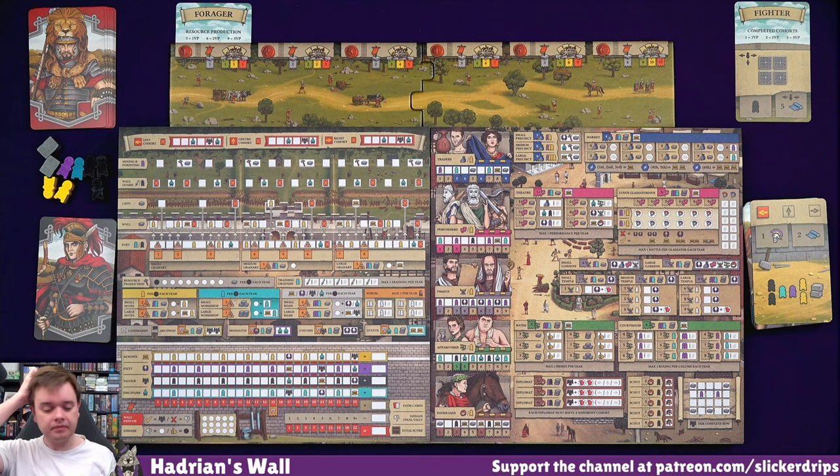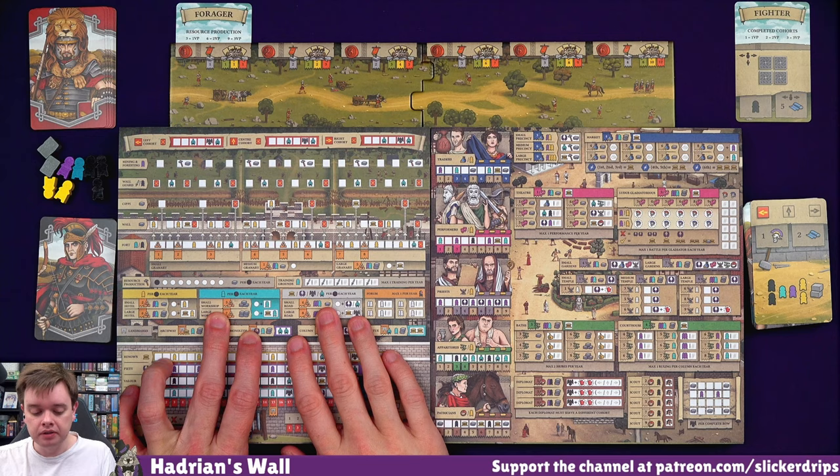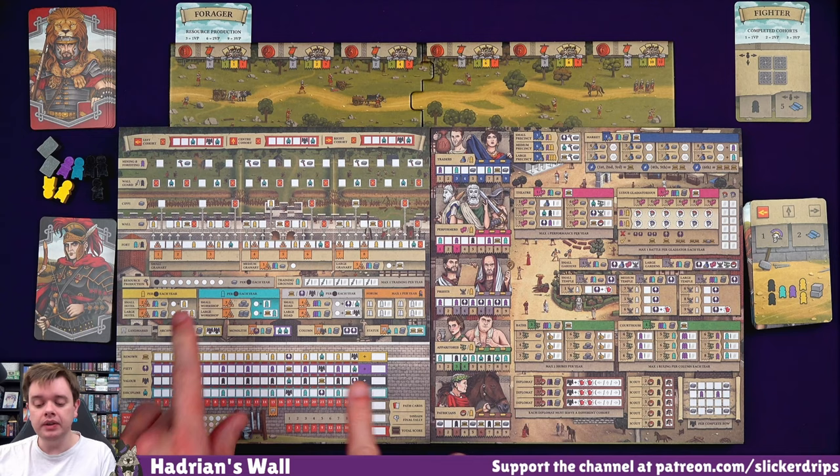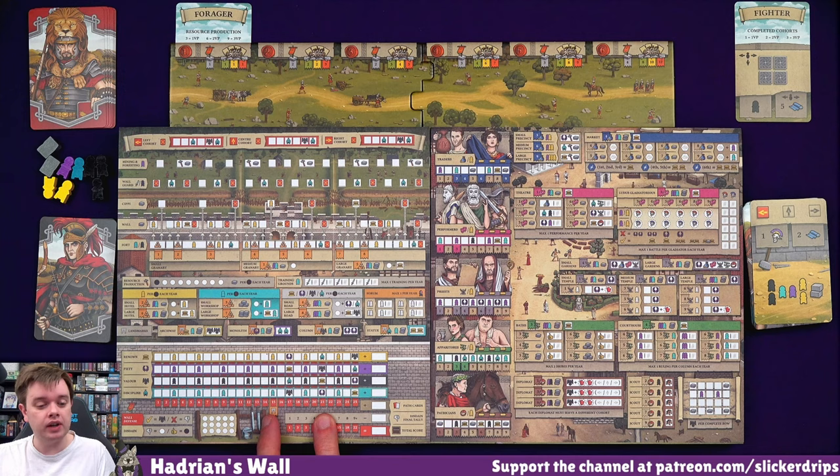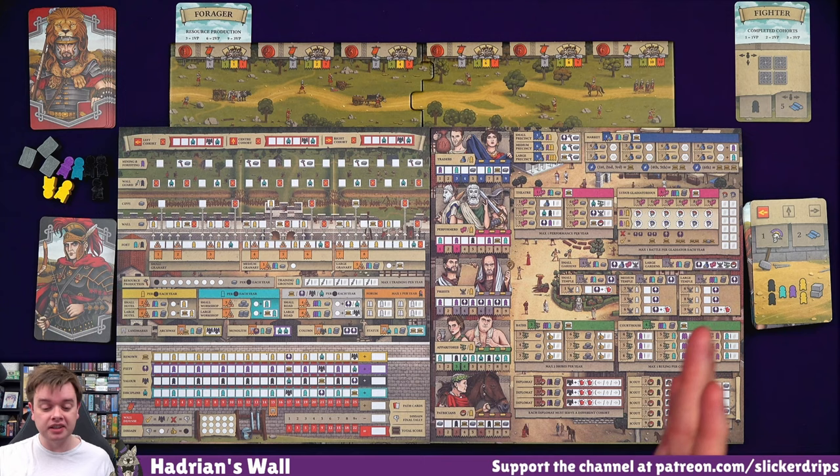Then you get additional things based on your production. So you can get extra meeples, extra symbols here that basically move you along these tracks. And every step on any of these four tracks is a point. Getting to 15 on any of these tracks lets you build some special buildings that can give you more points in the other tracks. We've had our extra stuff, selected the player cards. Now it's time to spend all of this stuff on these cards. There are a ton of options on here.